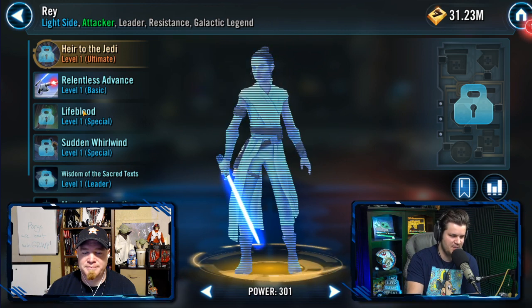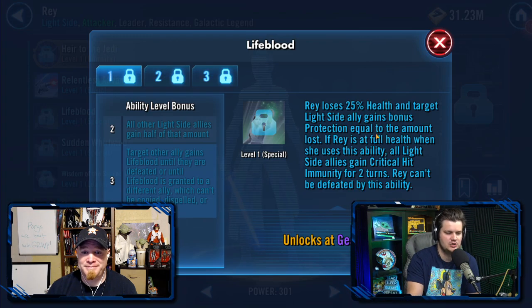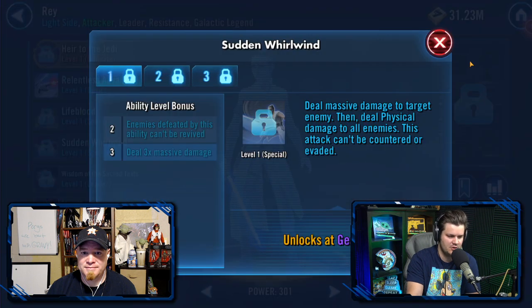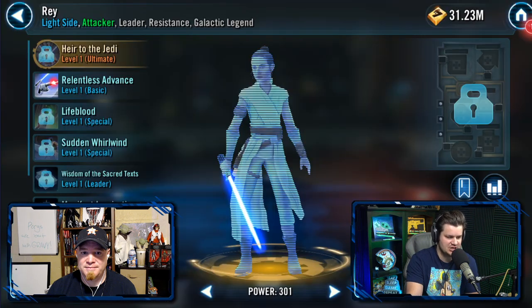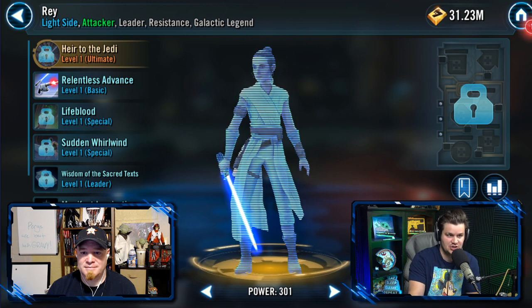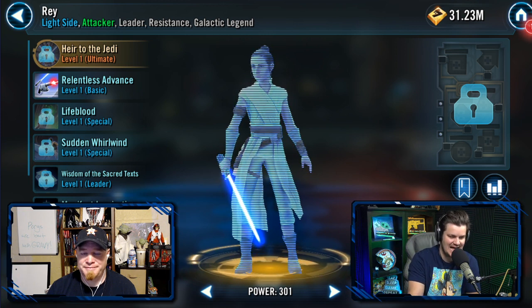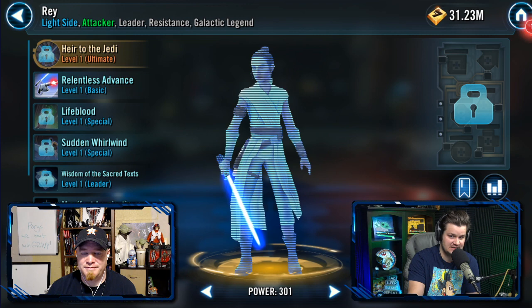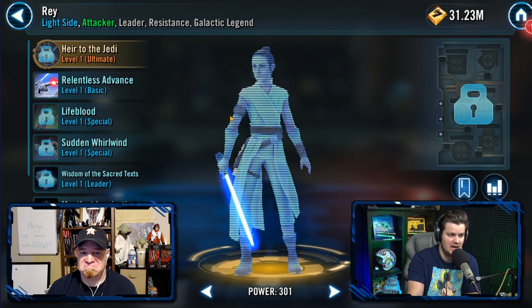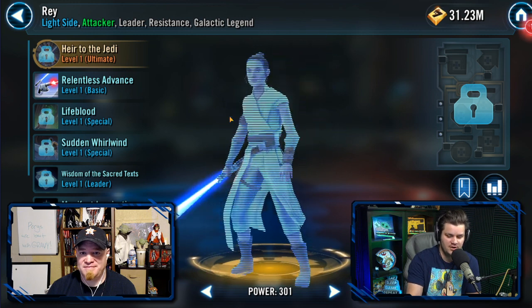Here's Rey. Something that makes Rey very OP is this lifeblood ability - she will lose 25% health every time she uses this ability, which enables her to get to Sudden Whirlwind very quickly. And then because there's no cooldowns once she gets there, she can just spam Sudden Whirlwind like crazy. Because her max health is so ridiculously high, she can be at 60% health or lower and have no problem, and then she can heal right back up.